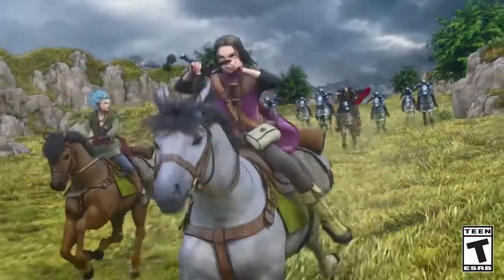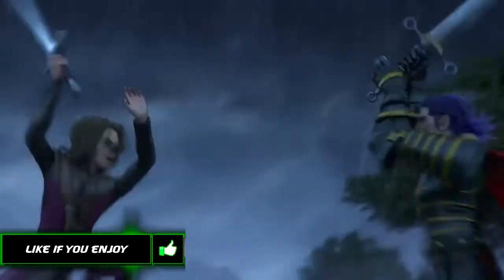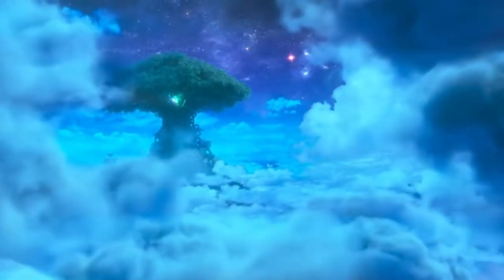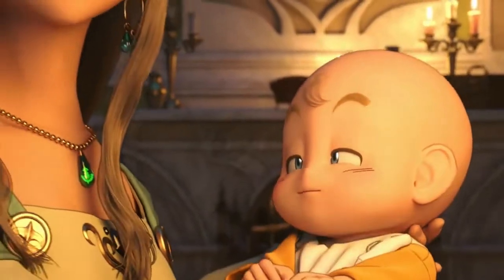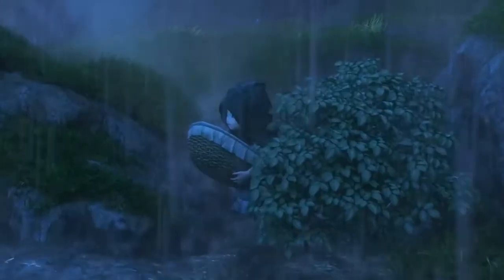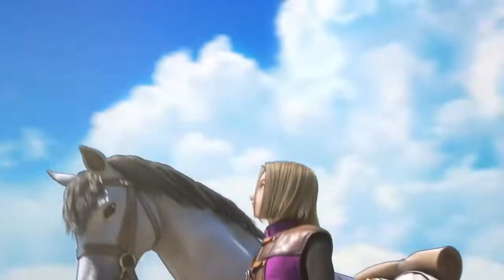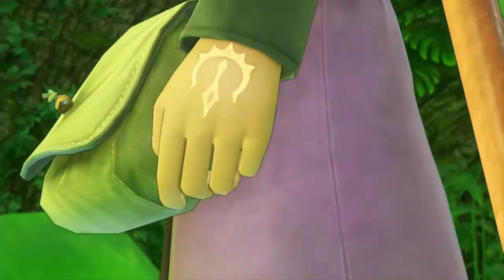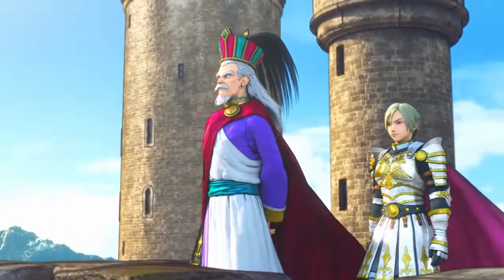The next one is Dragon Quest XI — the full title is Dragon Quest XI S: Echoes of an Elusive Age Definitive Edition. I know it's out for PS4, but this Switch version looks incredible. All the Dragon Quest games have a distinct art style, but this one seriously reminds me of the old-style RPGs, slash JRPGs. It has a Final Fantasy X, Final Fantasy II, III, and IV look to it — you see headless horsemen riding through the woods in the rain.